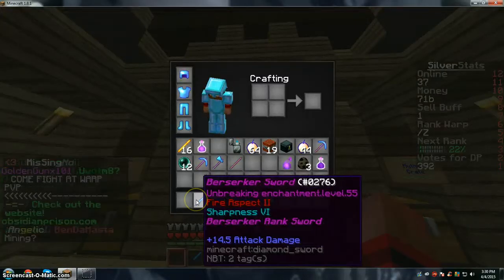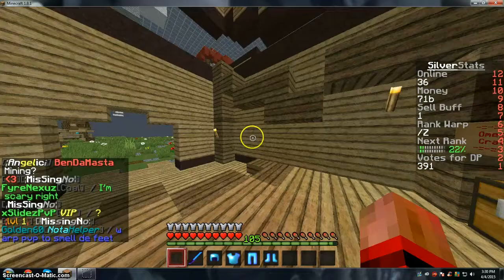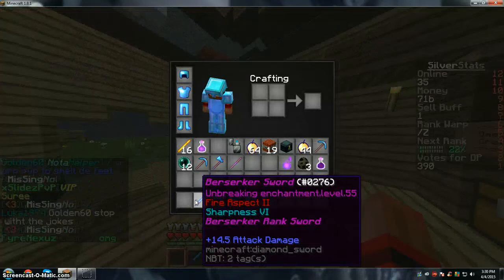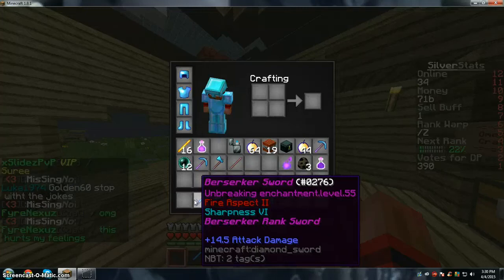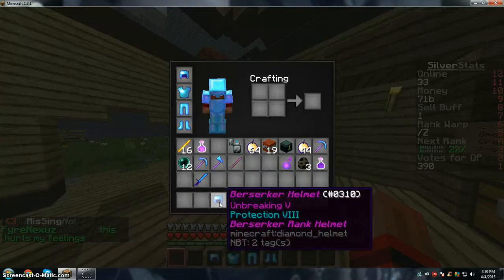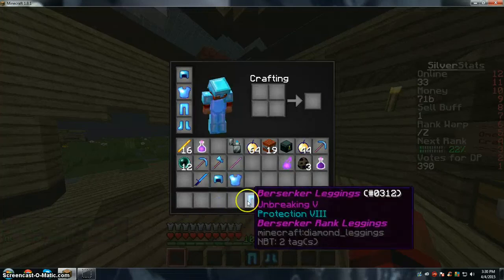We got the Berserker Armor — that's great! So what it has: Unbreaking 5, Fire Pick 2, Sharpness 6, Unbreaking 5, and Protection 8. Yep, all of that.